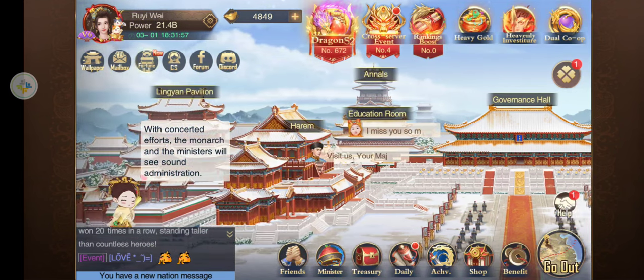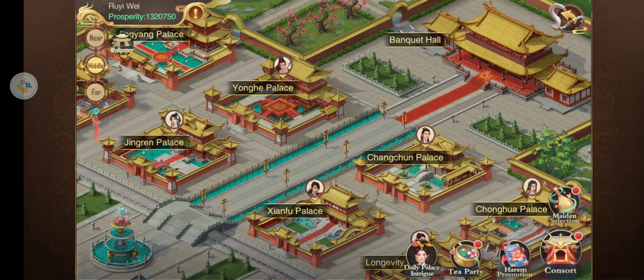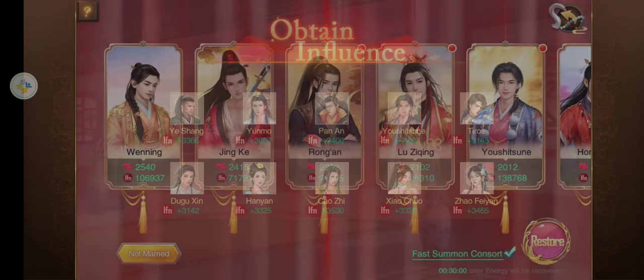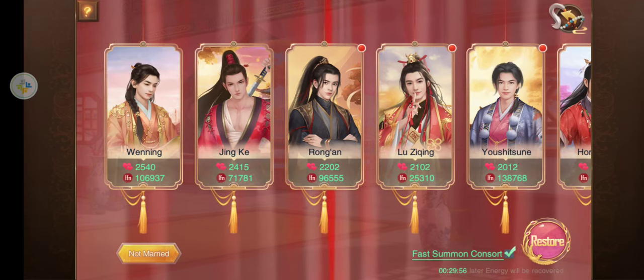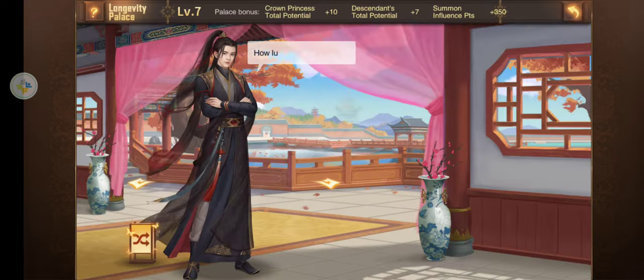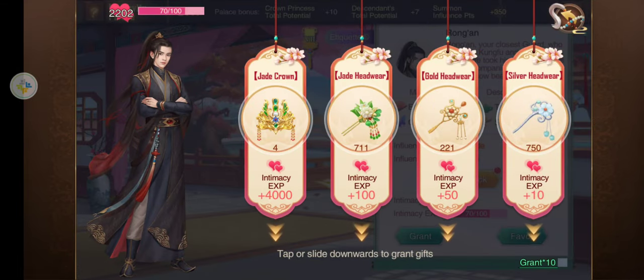And then, crossover intimacy — go in the harem. I'm going to fast summon these guys quick. Pick consort — I'm going to pick Ronyan. And pretty easy, just grant. We'll give him any of these, so I'm going to give him the Jade crown.